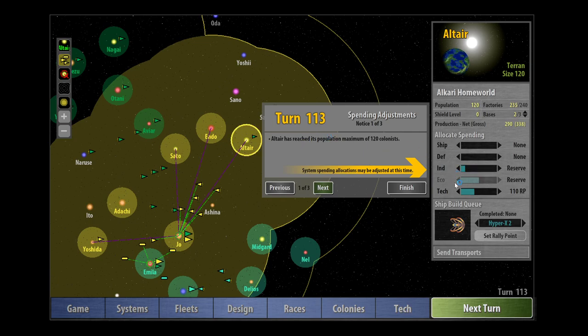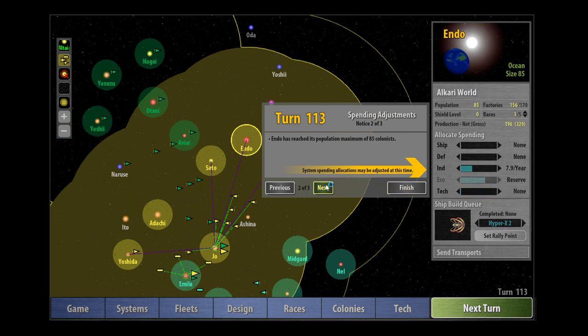Altair has reached its maximum number of colonists — that's good. Let's drop that down and go back into tech spending. Let's drop the eco spending down.